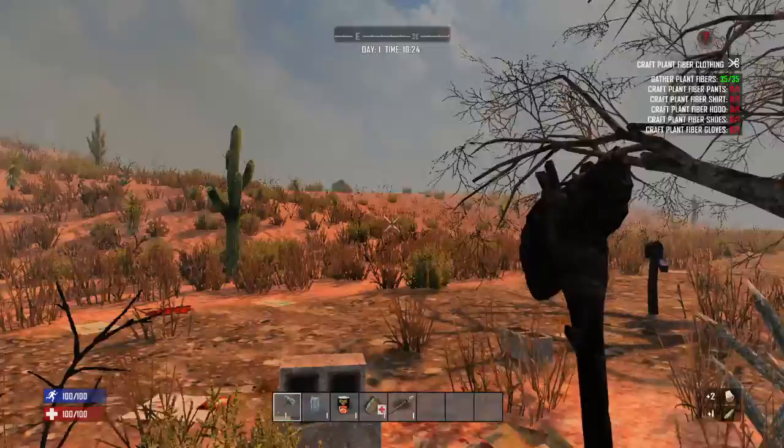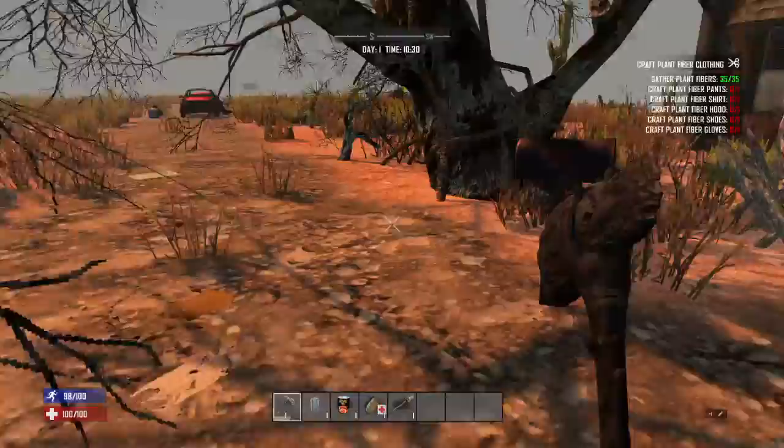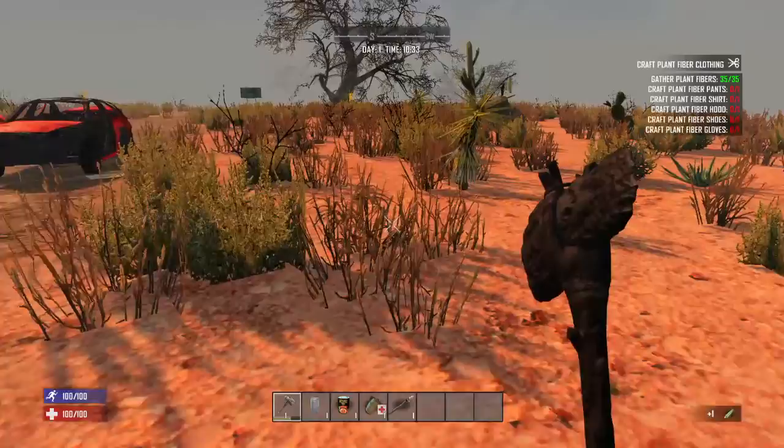Pick up some more yucca fruit. I've never seen an animal wander this close to my starting location in any playthrough I've ever had.